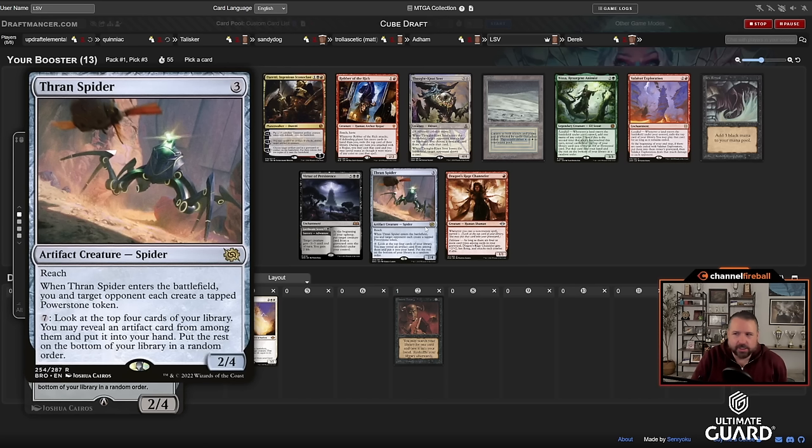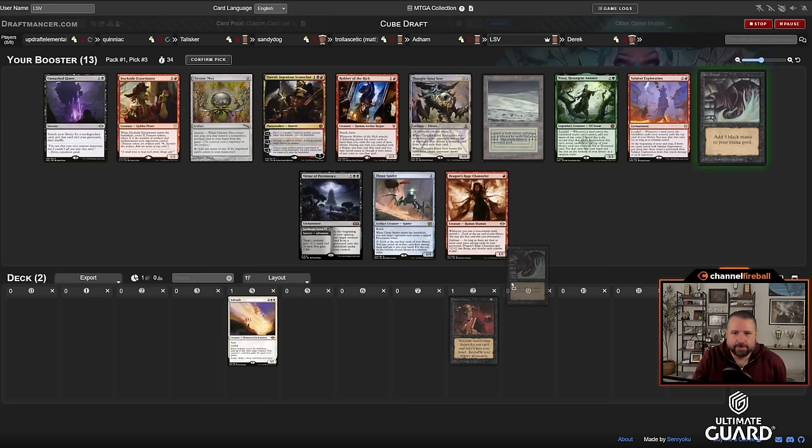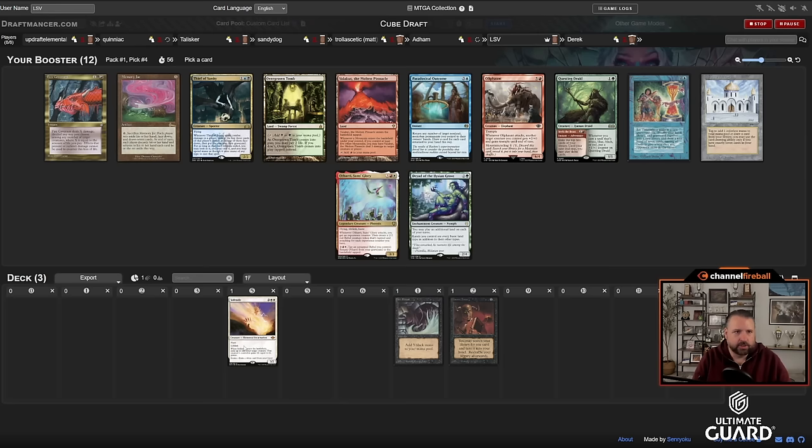We've made some changes to the cube: Dockside Extortionist is in the mix, Thran Spider is an interesting one — a 3/4 reach for three where both you and your opponent get a Power Stone, and you can pay seven to put artifacts into your hand from your library. There's also Thought Monitor. I'm probably going to take Dark Ritual here; Dark Ritual and DT work really nicely together.